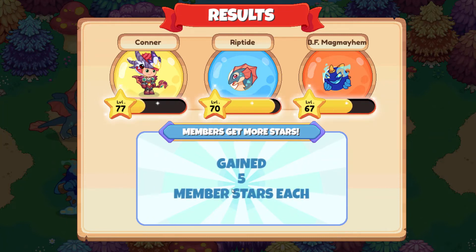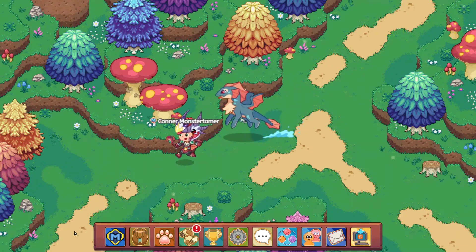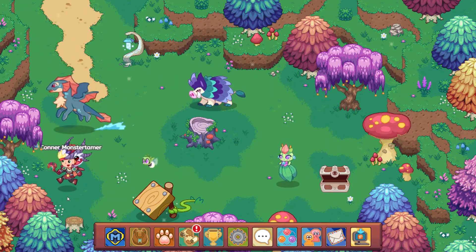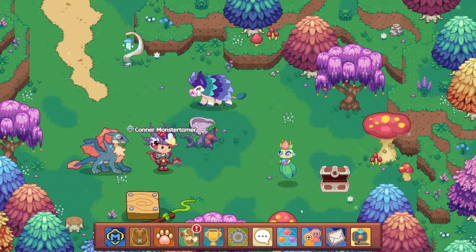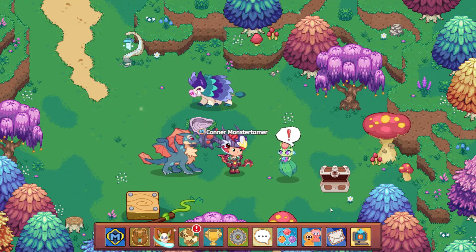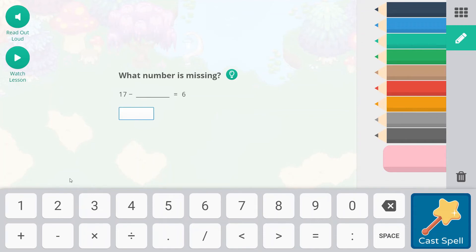Next battle or two, Riptide will be getting to level 71. Let's open up that chest — get our coins and florins. Fingers crossed we find a mushroom down this way. No mushrooms. Let's go ahead and supernova: 17 minus what equals 6? That is 17 minus 11 equals 6. Cast the spell.